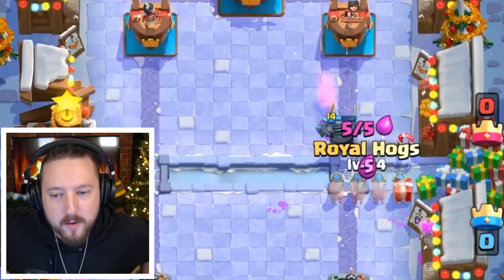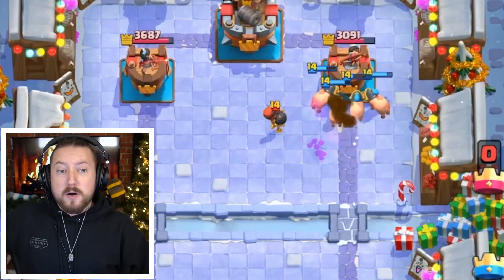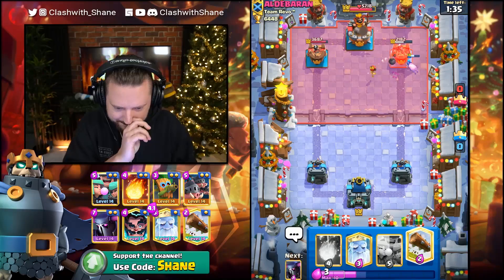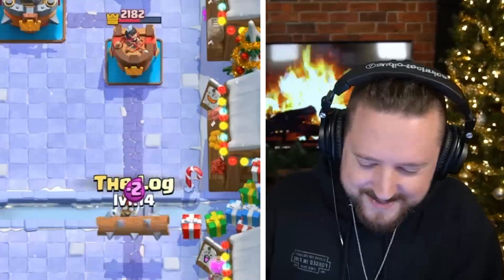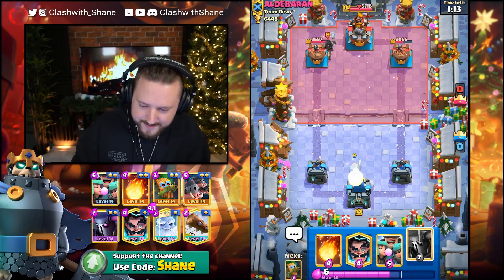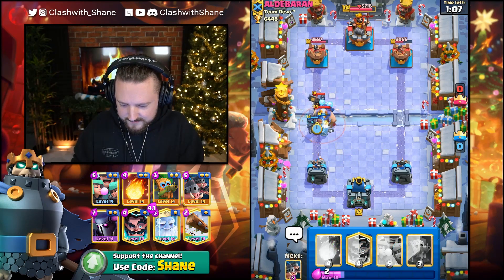I'm going to go hard right now. Royal Hogs to the right side - he is low on Elixir I think. Pekka, one shot - smack it. It didn't smack the Bomber, but Pekka's got some respectable tower damage. Going Ghosty Boy here, left lane. He does have Lightning Spell - he might Lightning Spell this down if he's crazy. That makes sense I guess.